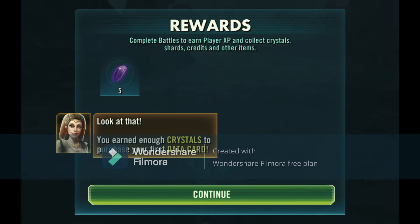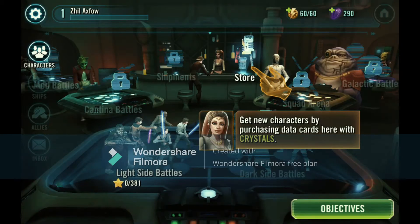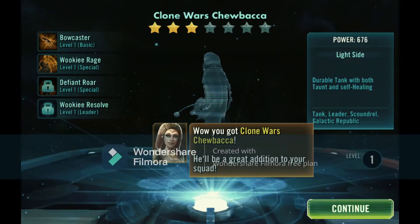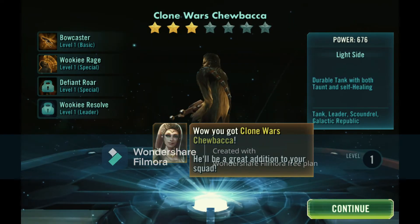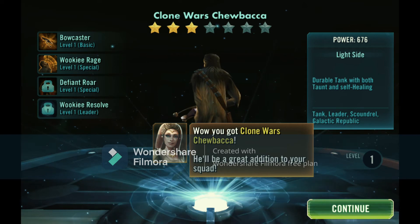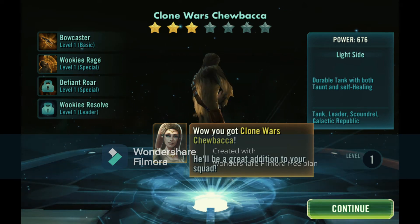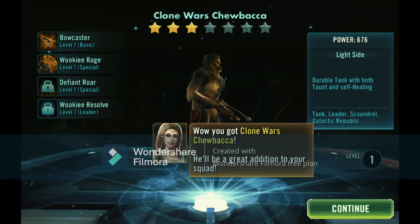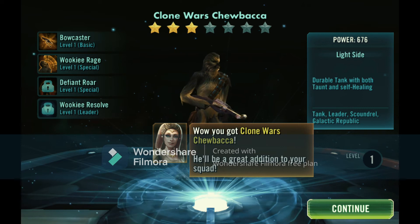Look at that - you have earned enough crystals to purchase your first data card. Let's see what character we get. You get new characters by purchasing data cards here with crystals. Let's go to the store - we get Clone Wars Chewbacca! Yes! Chewbacca is an awesome character, I love him.